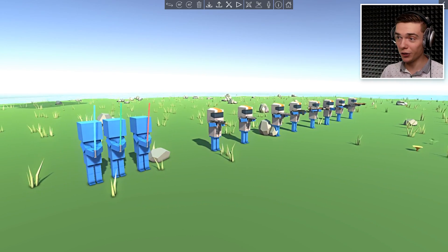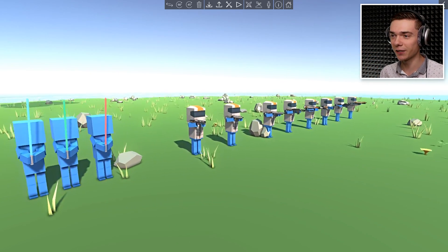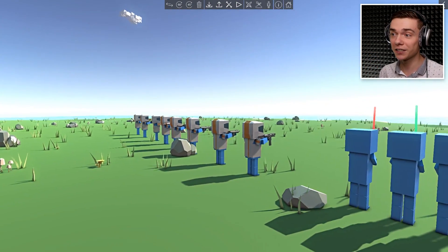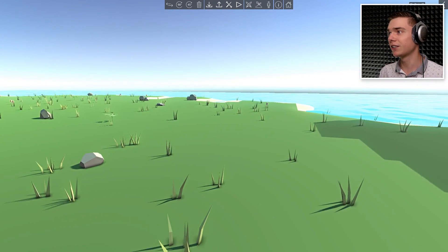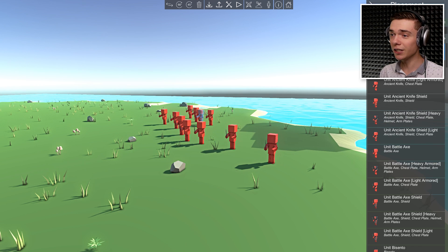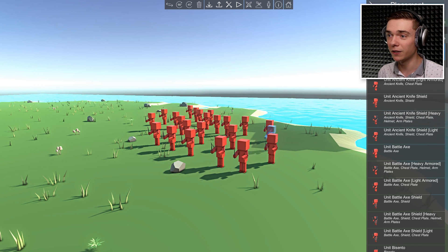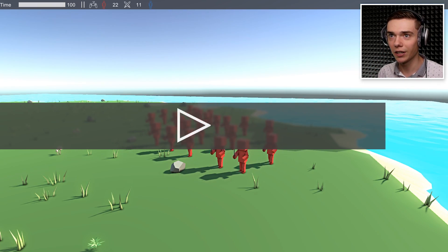So there you have it - all of the new units from the new future faction. Let's see what they are capable of. We are here on a little island, just a little testing facility. We're going to get some just normal guys - medieval guys with a little knifey. It's going to be about the future. Let's see in slow motion what they are capable of. Actually, do it full speed first, then maybe we can see.